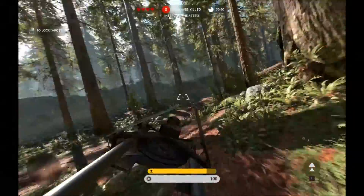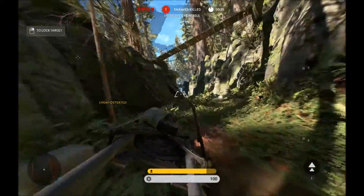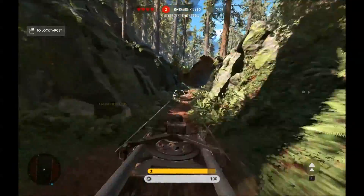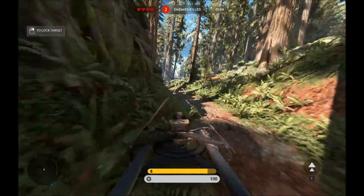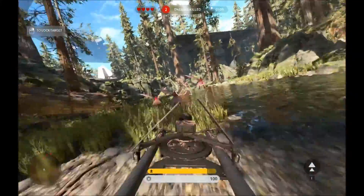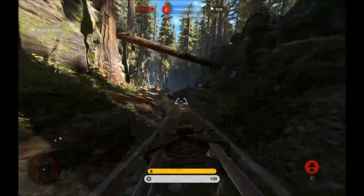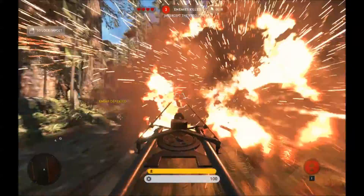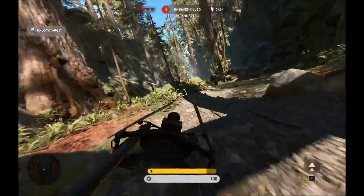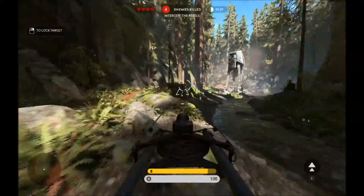Narrow canyons up ahead. Watch out for the rocks. Rebel speeder bike taken out. Rebel bike destroyed. Sharp left turn ahead.